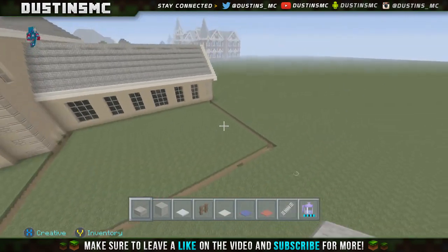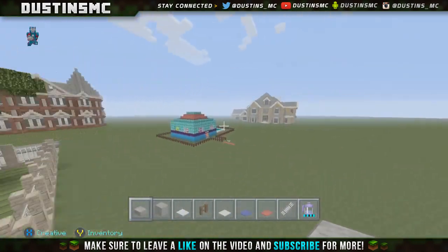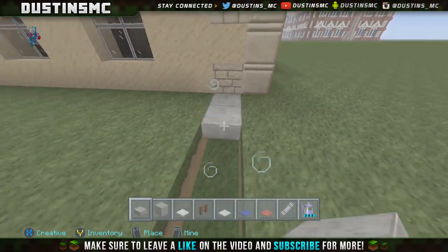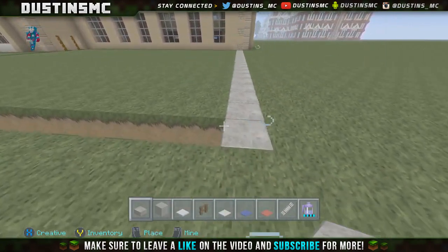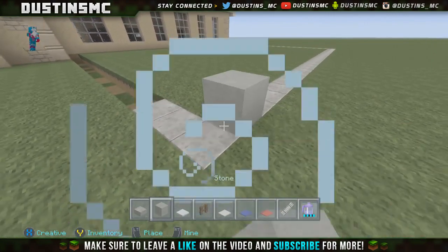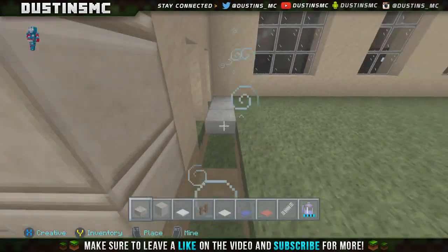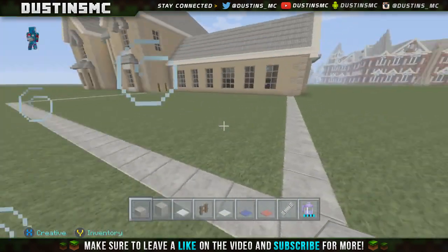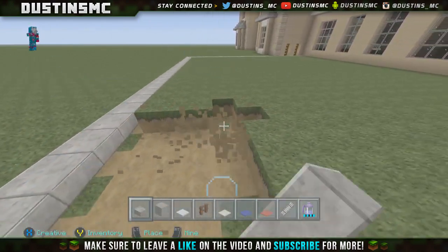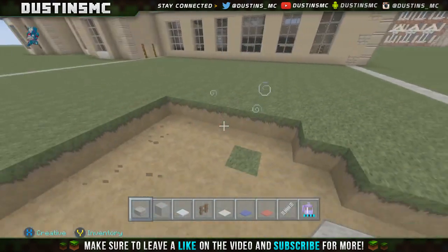Now what you're going to do is dig out this whole area. I know it looks huge, but trust me, whenever we have the pool in it, it's really not that big. We're going to bring this down. Note: if you're on Pocket Edition, you can now place blocks on top of top slabs since an update — it even works with doors. Go ahead and dig out all of this grassy area, fill it in with stone slabs, and then we'll start working on the pool design.